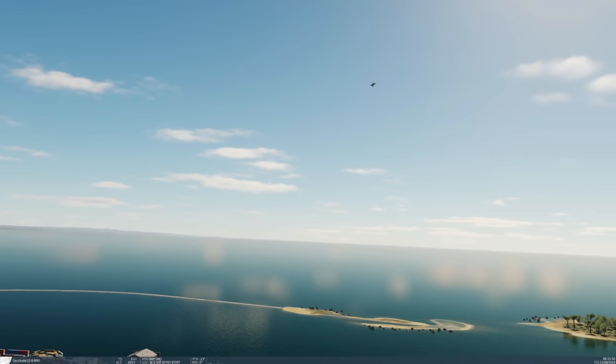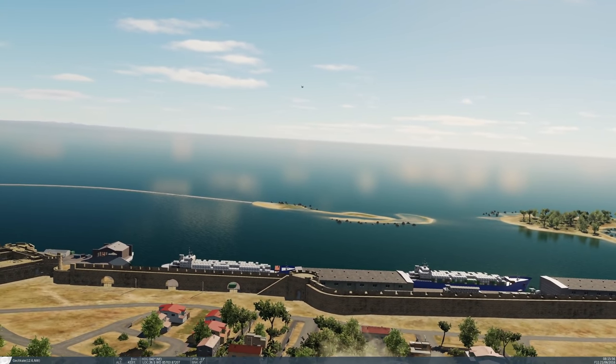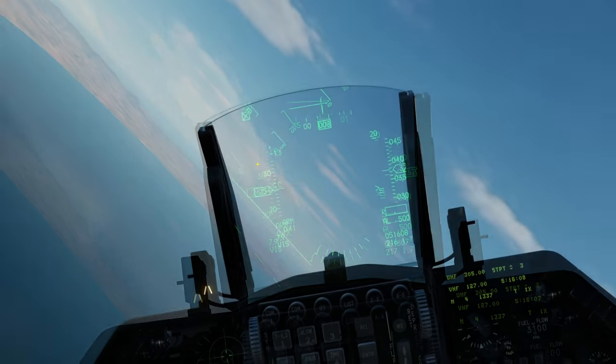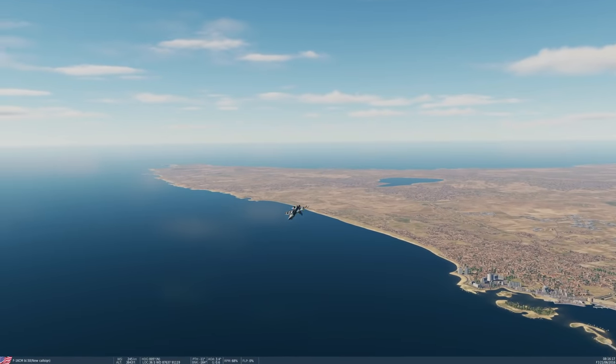So that shows the two modes — pre-planned and visual — and what we can use them for. The only other note to make is that we can use the targeting pod to designate targets on the fly with the pre-planned setting by creating a SPI from the targeting pod, which is simple and easy to do. I hope you enjoyed that — see you later.